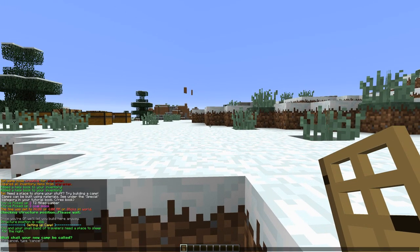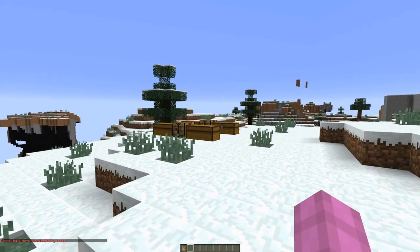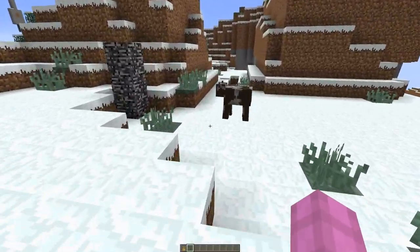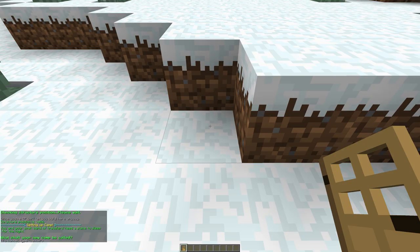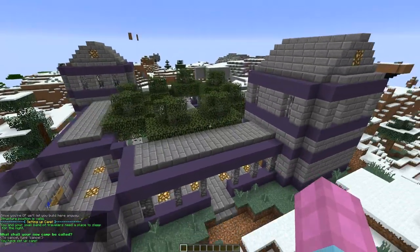You will then be prompted to enter a name for your camp, as well as given an option to cancel. Whoops — looks like I need to clear out the chests here before I can build my camp. With that out of the way, I can found the camp now. Once I have entered a name, the camp will be built instantly. And here it is, my new camp is set up.